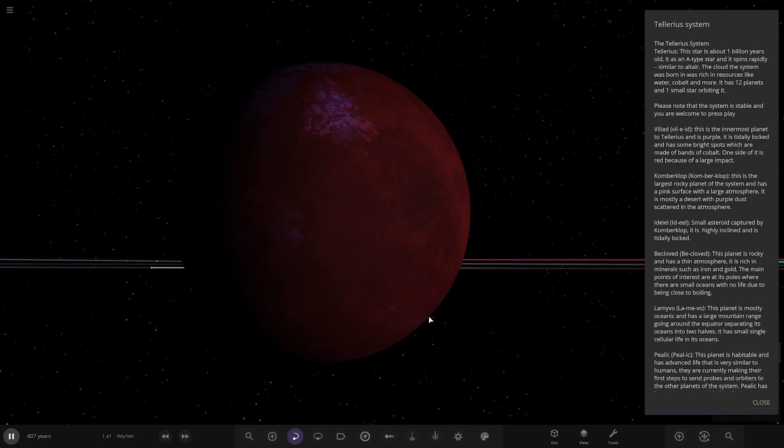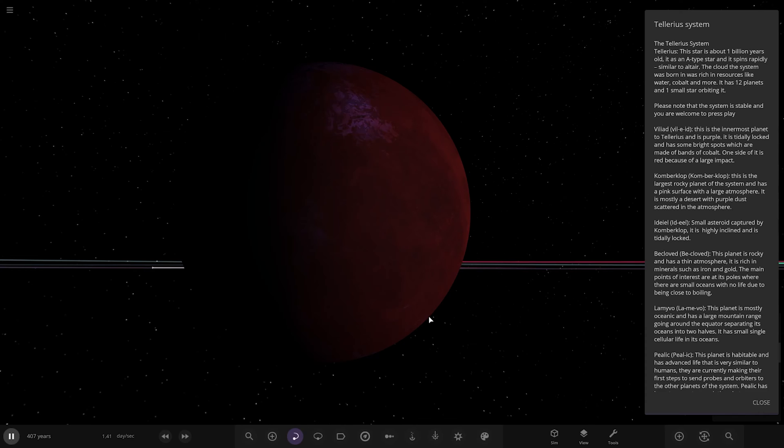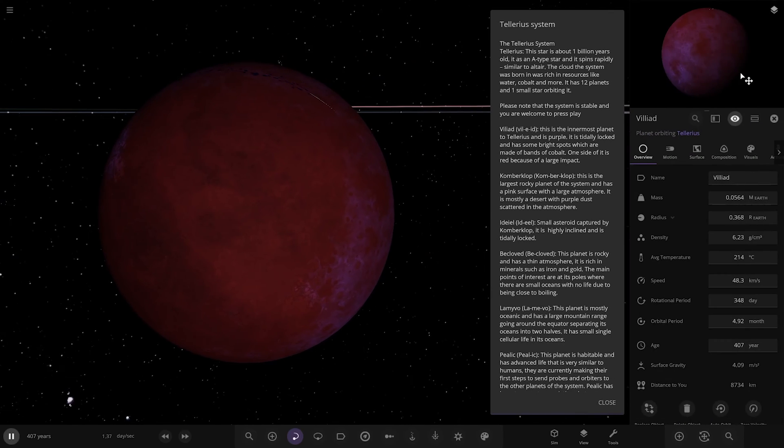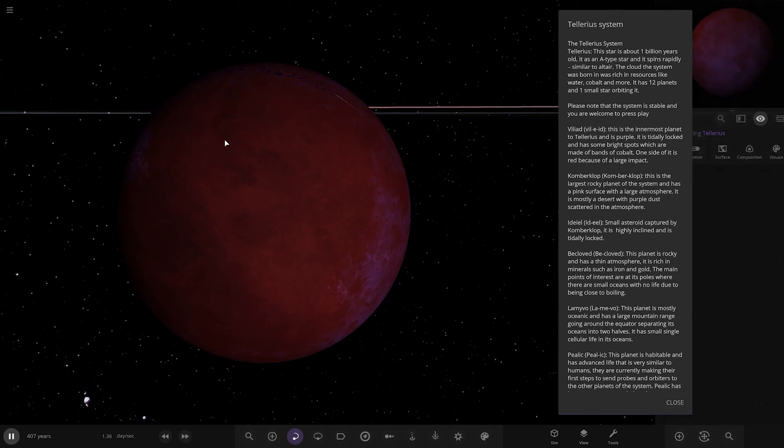So, Villiard. This is the innermost planet to Tellurus and it is purple. It's tidally locked and has some bright spots which are made of bands of cobalt. One side is red because of a large impact. Very cool. Looking on the other side — you've got more purple. Very cool.